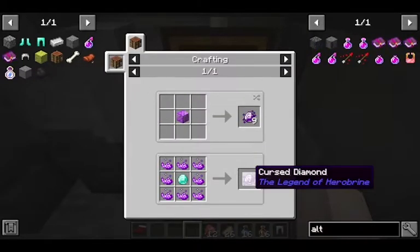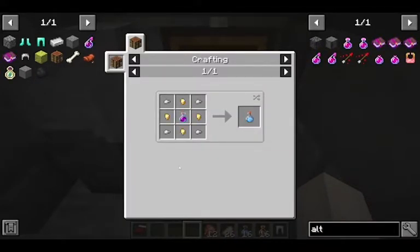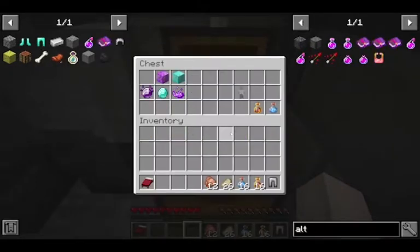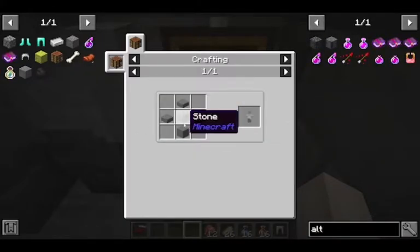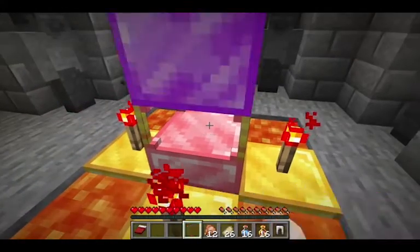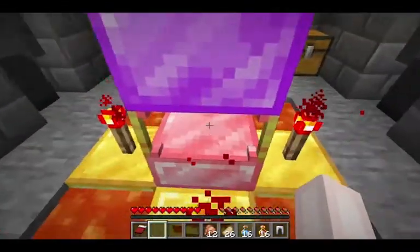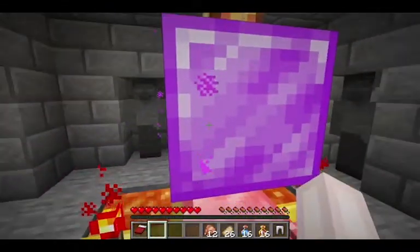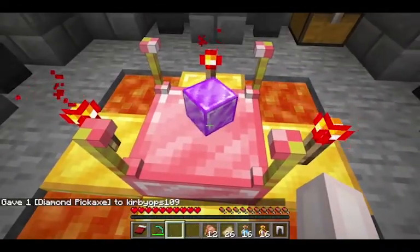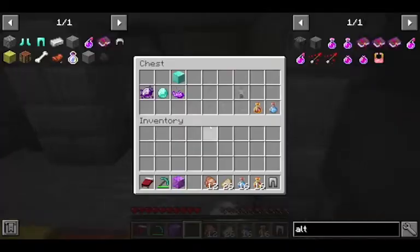You can get some cursed diamonds and then you can make some certified diamonds with some holy water. And you want to get an airbrush — you can make that. So I think what you do is take a block of cursed diamonds. You're supposed to get in there but I don't have a pickaxe. I might be doing this wrong. Maybe I just need to get the diamond. So yeah, you take a cursed diamond and then place it on here.